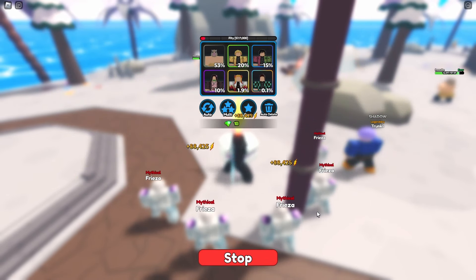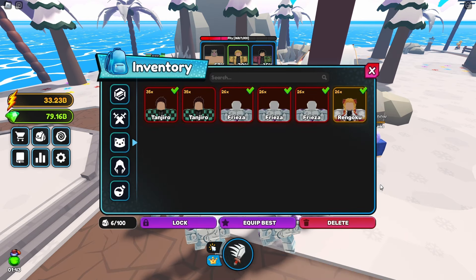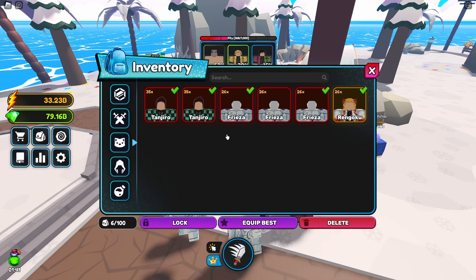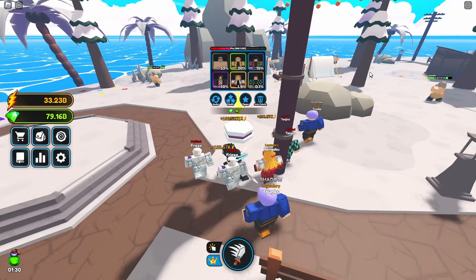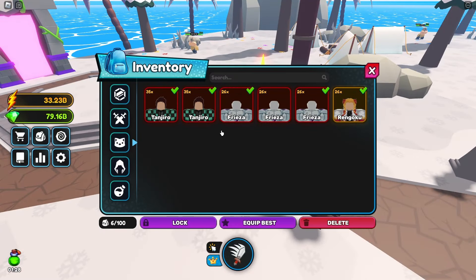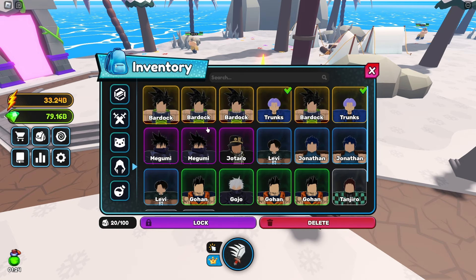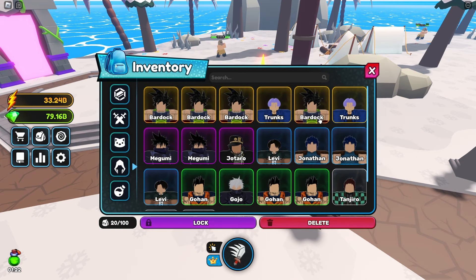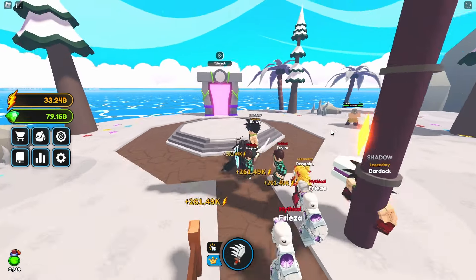Still got a good amount of gems left. These enemies are about nine times stronger than the Freezers, which is pretty good. Let's look at my energy shadows — we're getting 261, which is nice.